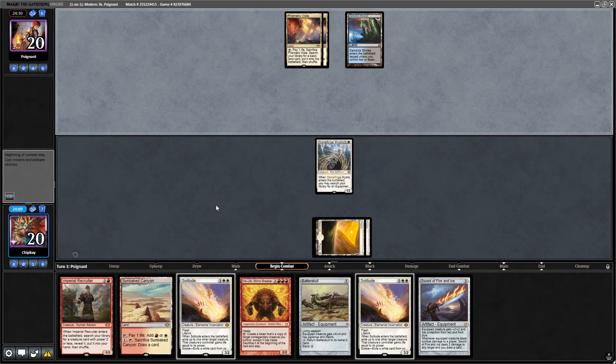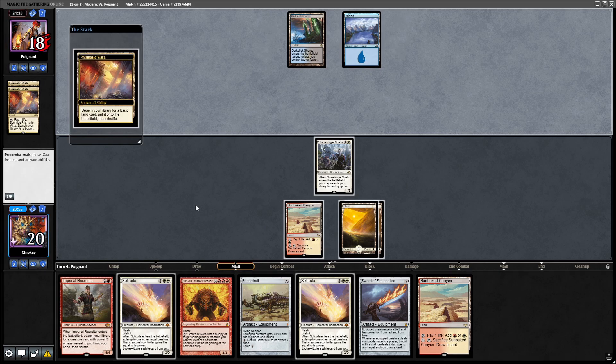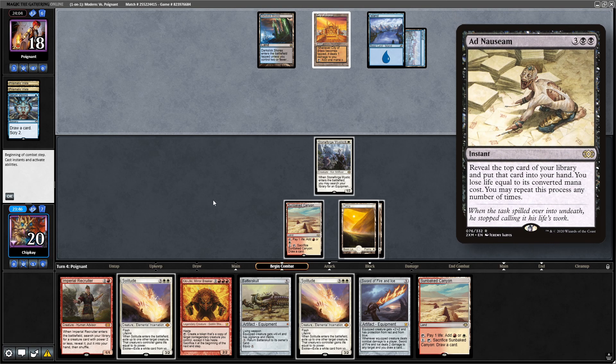Another copy of Prismatic Vista from the opponent — I have no idea what's going on. Sunbaked Canyon. Let's just pass. They crack Prismatic Vista, get an island, crack another Prismatic Vista, get an island. Serum Visions. City of Brass. Ad Nauseam is the only deck I know that runs City of Brass.